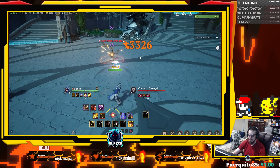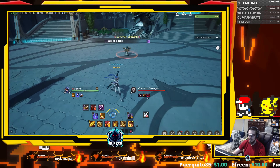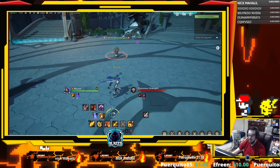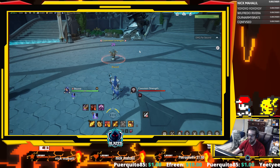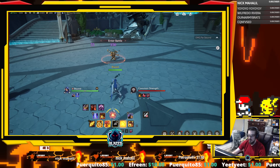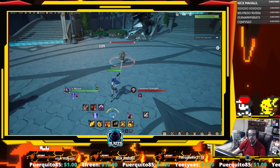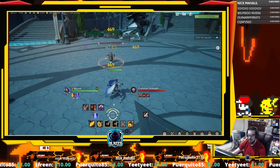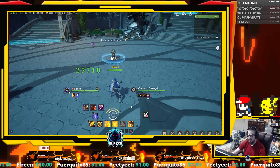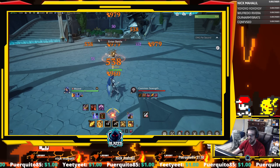Huge damage. You also want to make sure you're in place at all times with this class — we lose the steady bar basically. But we have it talented where our 4 instantly gives us our full steady. By having this on, it allows us to shoot more arrows. If I take all this off and use my 3, you see we only shoot 4 times. But if we have 4 on with our full boost, it's going to shoot 8 times.